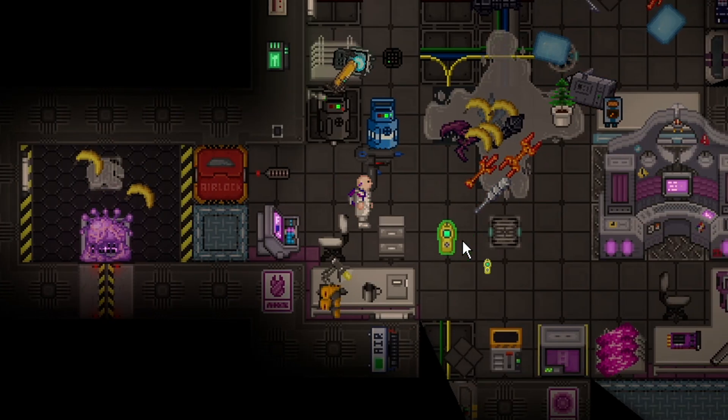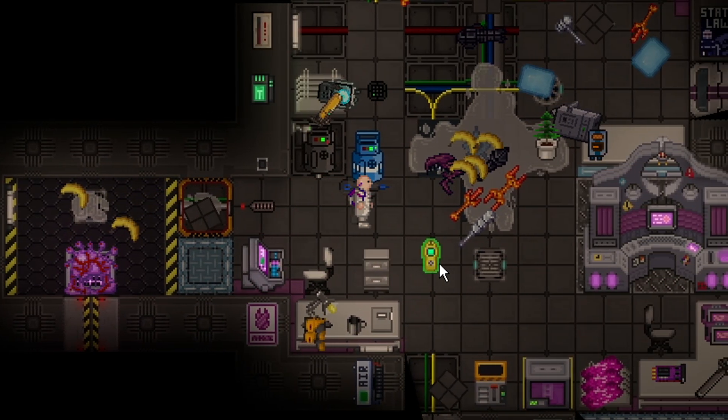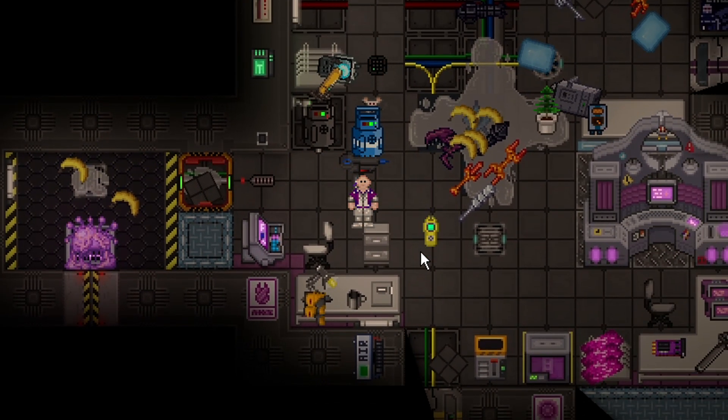Electricity really just means you have to prod it with a multi-tool, so you just get a multi-tool and left-click it, and that will set it off. I think if it's near medium voltage cables it might go off, but I'm not entirely sure. The multi-tool gives you the greatest control over it.